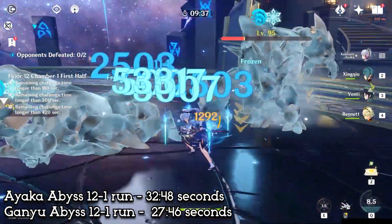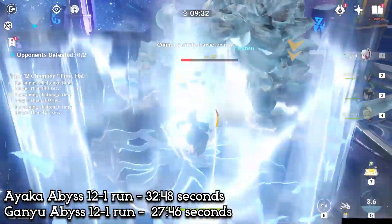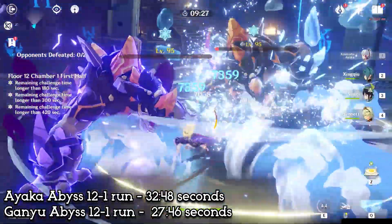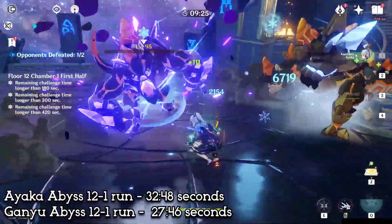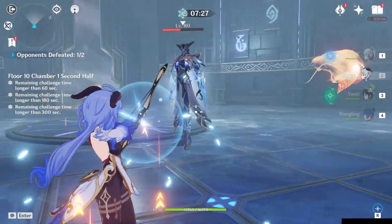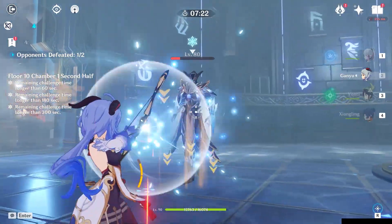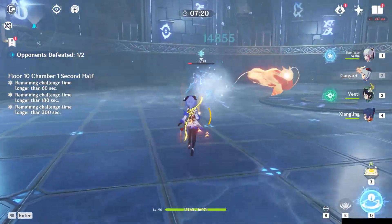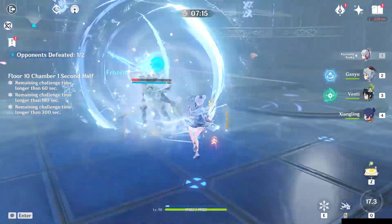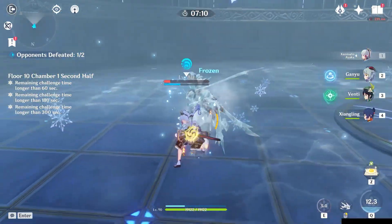So in terms of damage, for sure Ganyu is the winner, which is just way too insane especially with Melt. While Ayaka here is really good on one-cycle runs — when she puts out a burst, does charge attack, freeze — she will do insane damage. But we shouldn't forget an important factor in the Abyss, which is shield breaking. We're going to be taking them both again to the Abyss, but this time on floor 10-1, part 2, where we have the Abyss Herald with the Hydro Shield, because we're too lazy to go to 12-3 again.